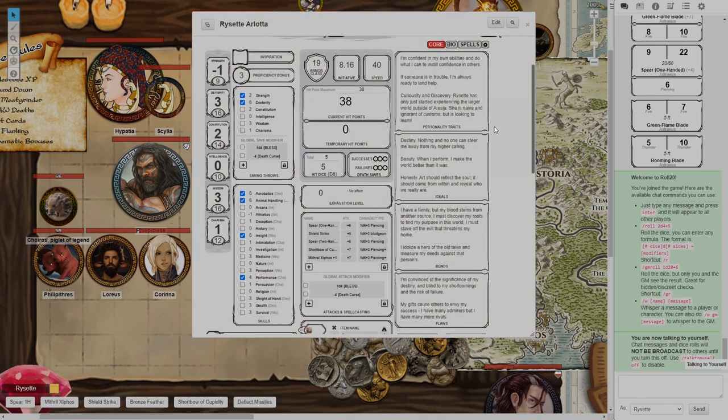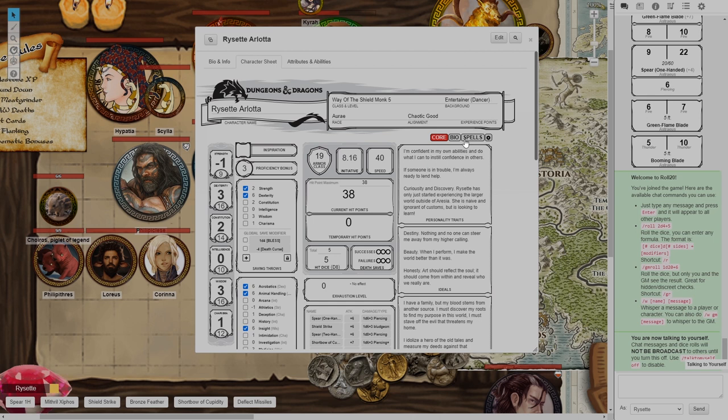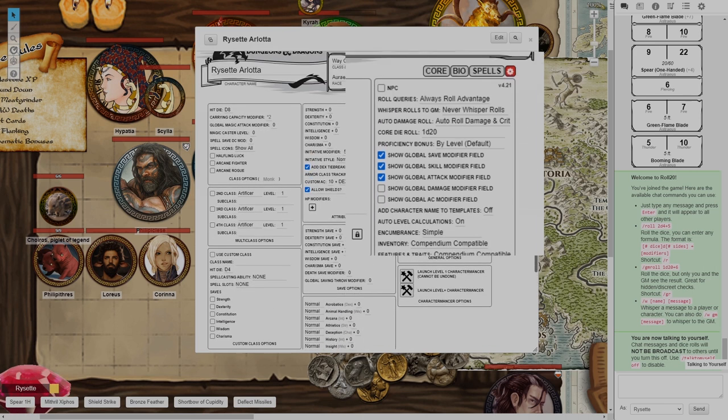I'm going to go into my game and as always I'll first turn off talk-to-myself so I'm not bothering anyone else who may jump into the game. Let's say I have a rogue here — this is a monk but let's say I have a rogue. First thing I want to do is head over to my character sheet and hit the little gear icon to get into my settings. I want to turn on all of these modifier fields — I'll turn them all on because we might need to use them.